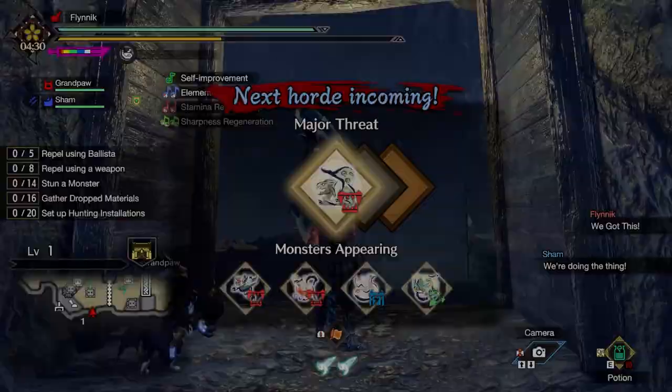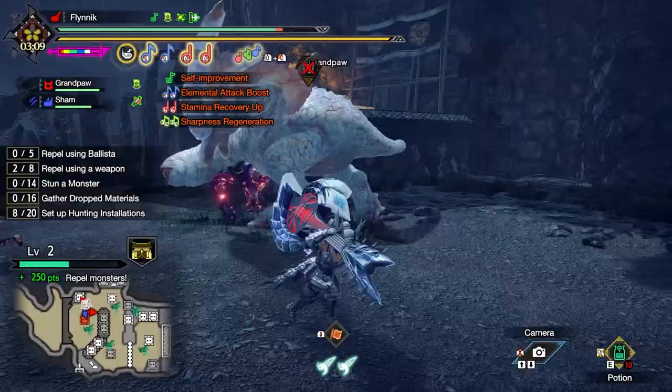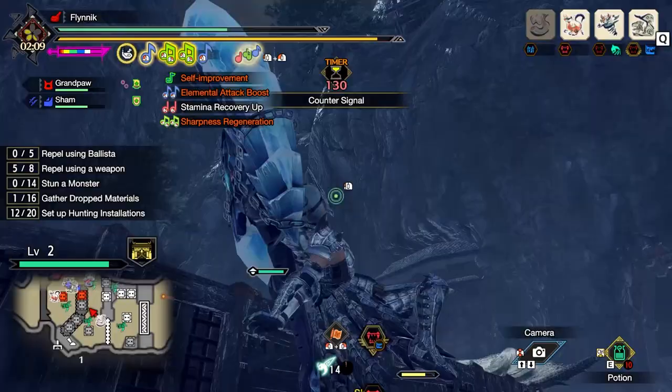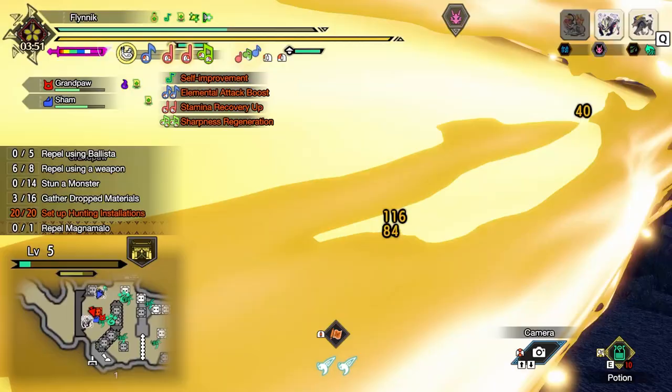For Rampages, you're pretty much just fending off waves of monsters. They have severely reduced health, so it's not like you're fighting real monsters back to back. They're pretty easy to knock out. You have your extra little tasks there on the left — you can get those done if you want a higher grade. I believe higher grades translate to more rewards at the end. But me and my brother don't really try to do those. Pretty much, you're just trying to stop these monsters from getting through the gates.